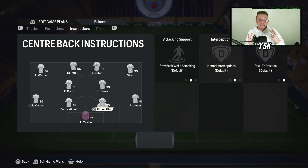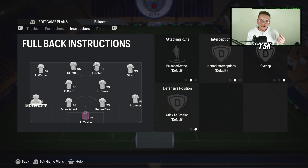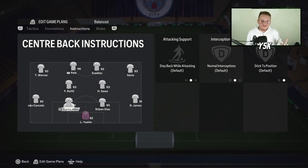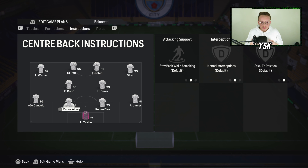Starting with the defense: right center back, left center back, and goalkeeper are all on default — don't change anything. Left back on Overlap, right back Stay Back While Attacking and Overlap. On this formation you have wingers, so when your fullback joins the attack he adds options and can be very effective, especially if he has the Whipped Cross play style. I'm using TOTS Joao Cancello and he's perfect on the attack.